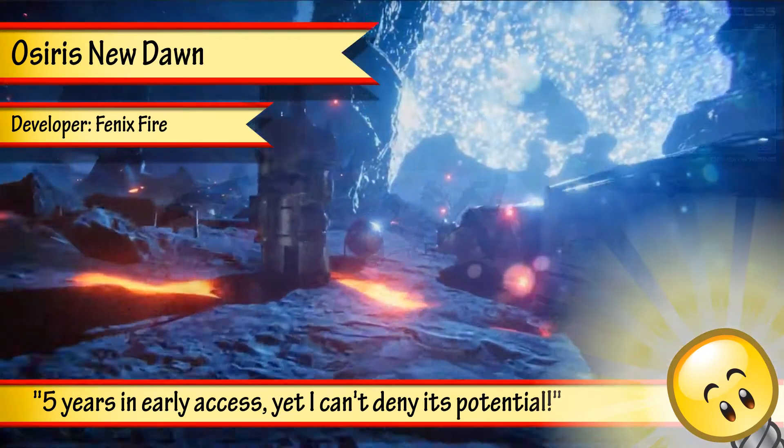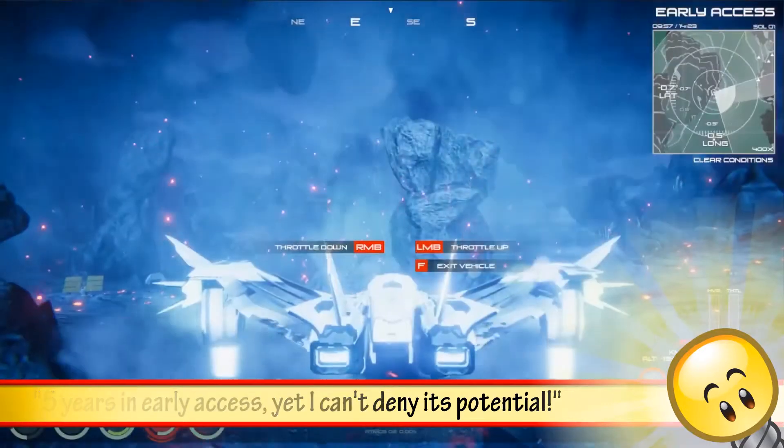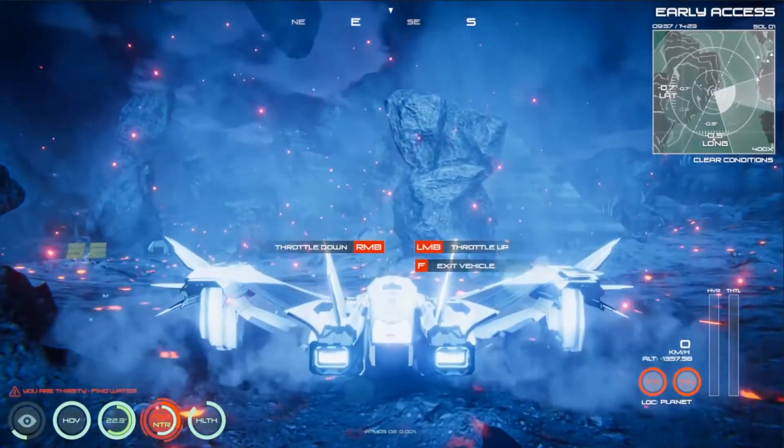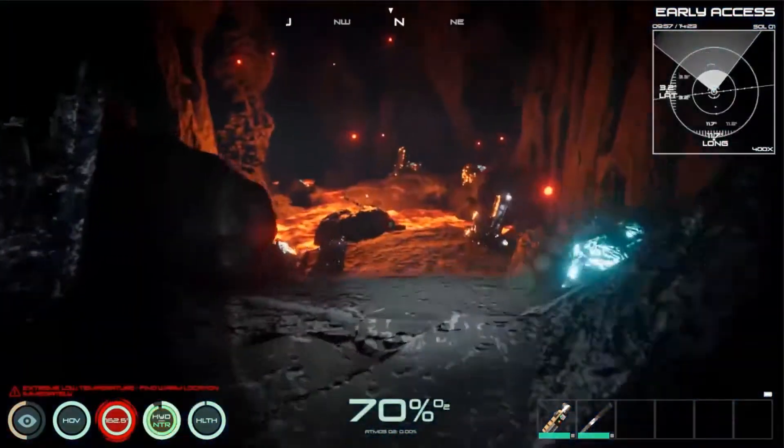Welcome to the Osiris New Dawn Fires of Industry Update. Your space station can now reach Xur, a planet rich in rare and mysterious minerals.